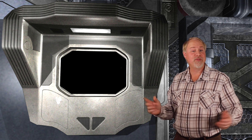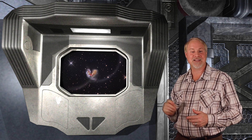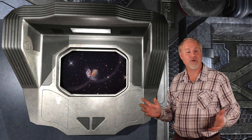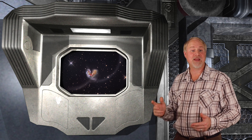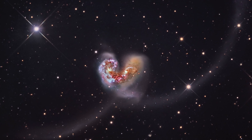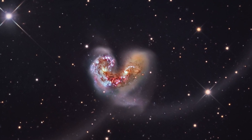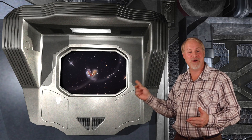A few weeks ago when we were hopping through Markarian's Chain in the Virgo cluster of galaxies, we saw the interacting pair known as the Eyes. Very often when two galaxies pass each other in space, their massive gravity causes them to interact — they steal huge amounts of stars from each other, and the interaction sends their spiral arms flinging off in wild directions. That's the case with our second target tonight: the Antenna Galaxies.